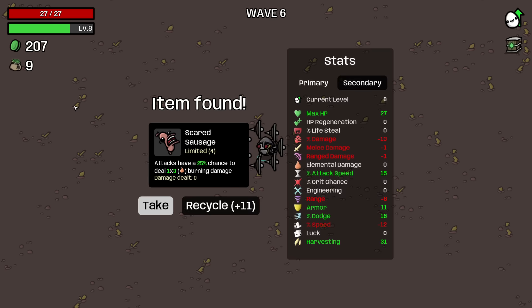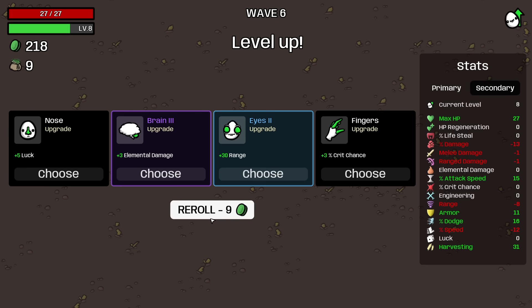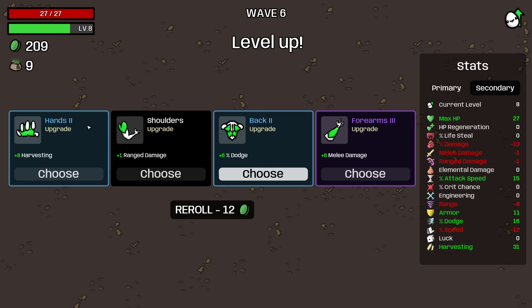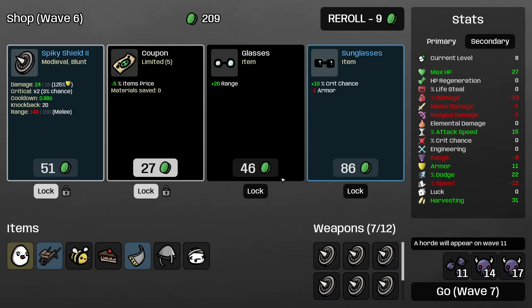Still not the most amazing income this wave, but we're getting there. I'm going to recycle the scared sausage — we'll never use that. With 30 harvesting already at wave six I think I could just take dodge, because dodge is more valuable the more you get. As I'm already in the 20s in dodge it starts to become extremely worth it to buy more. Buy the coupon and the shield — up to eight of our 12 weapons.